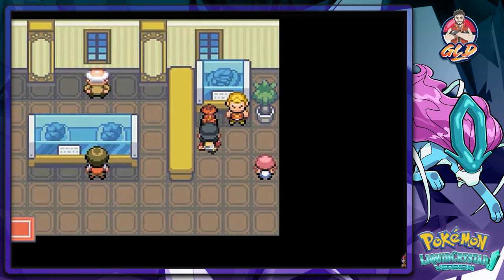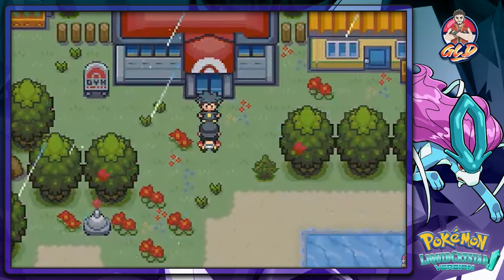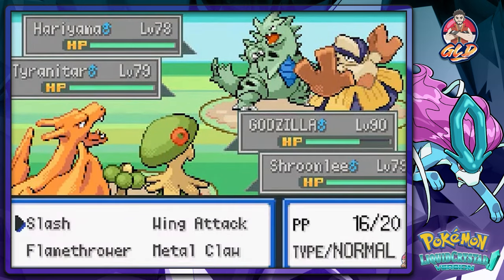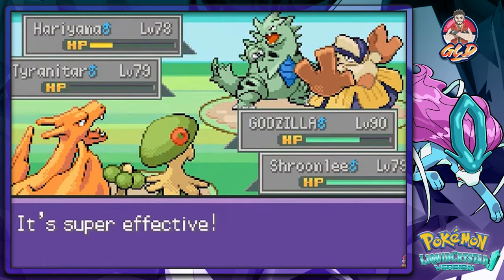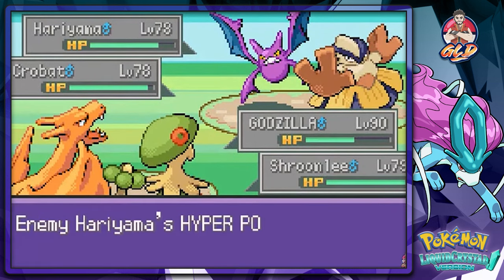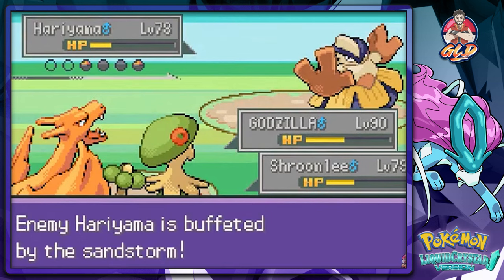There's a Charmeleon here - it doesn't look like a Charmeleon though. I wanted to challenge the gym and now I'm battling this guy. He comes out with two strong Pokemon - sky uppercut does its thing, defeated just like that! Everybody gets hit with a hyper potion for Hariyama, flamethrower on Crobat, sky uppercut - everybody's getting hit and Crobat dies!